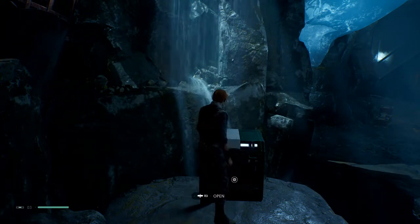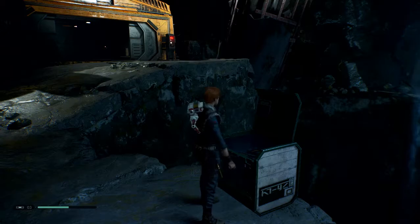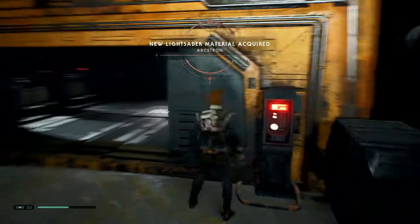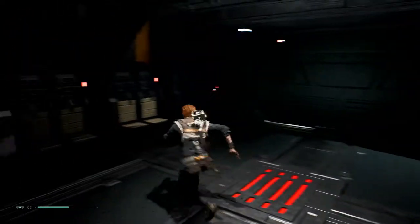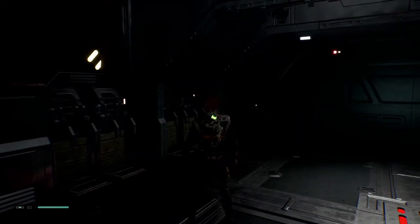We can actually open them now — beautiful. Open it. Hey now — what's in there? Stimpaks? New light circle chair acquired. We're making good progress now, this is nice. What do we have in here — some kind of ship? Whoa, what is this? There's a lot of elevator type things in this game — that's for sure. I'm going up and down, I don't even know what's going on.